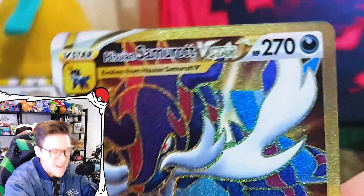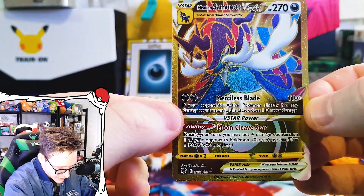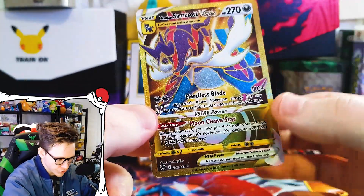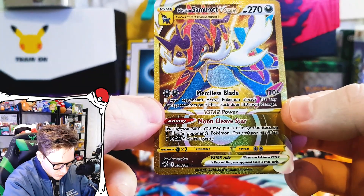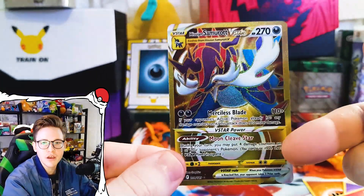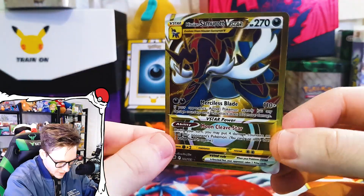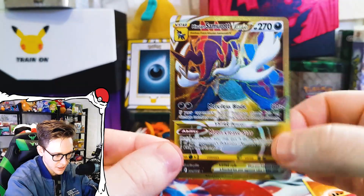We actually hit a huge hit! We have ourselves a Hisuian Samurott V Star! If your opponent's active Pokemon already has damage counters on it, this attack does 110 more damage. That's decent — 220 total. It one-shots a Mew for two dark energies as long as it has damage counters on it. And the ability: during your turn you may put four damage counters on one of your opponent's Pokemon. So he can literally come out and pluck damage counters on each of them, then one-shot all of them for the rest of the game. That is awesome!